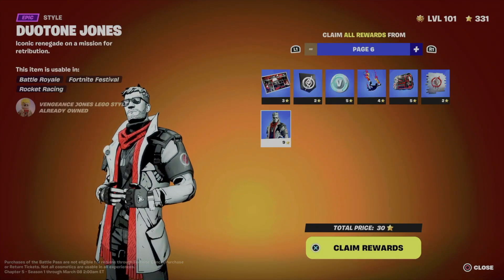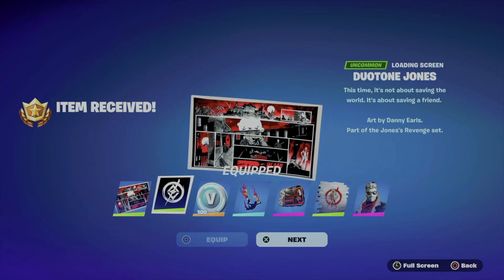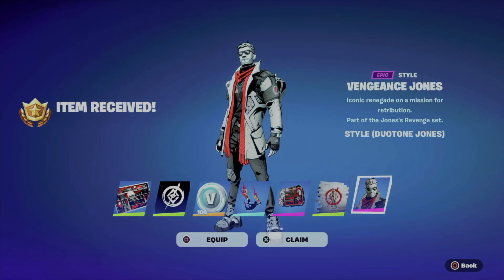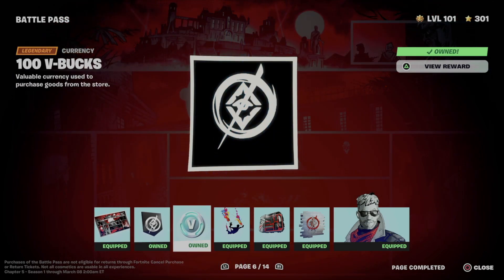We're going to do the exact same thing: claim the entire page all at once, which we already did, and we're just going to equip everything. Of course you don't have to equip everything — you could just go next, next, next and equip it whenever you want. I just find it faster and easier to equip everything at once.